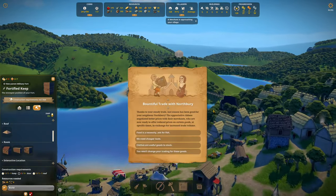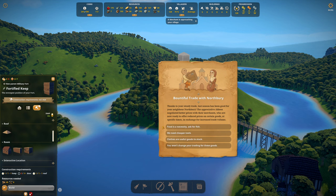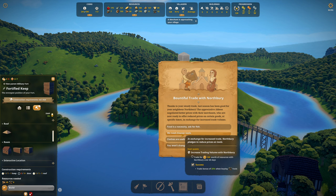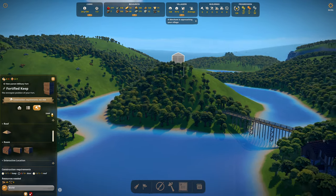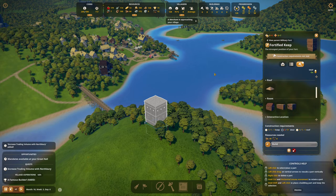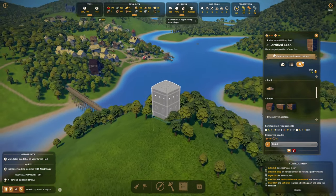What do you want? Bountiful trade — thanks to your steady trade, last season has been good for Northbury. The appreciative abbess negotiated better prices with their merchants. We're now ready to offer reduced prices — we need cheaper tools, why would I not? Trade for $500 worth of resources with Northbury over 28 days. We can do this, no problem. We'll get cheaper tools — it'll be great.